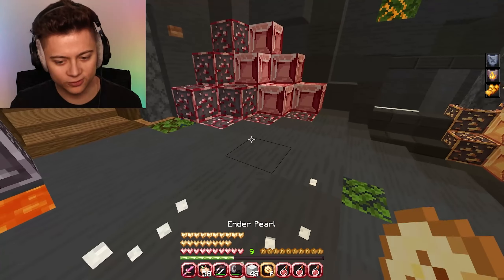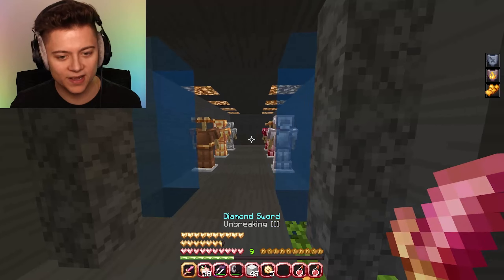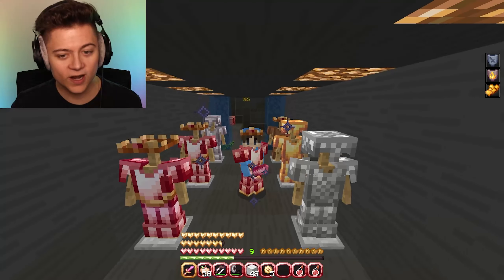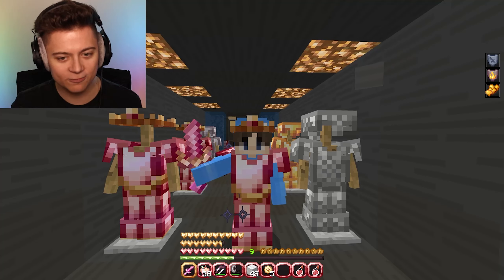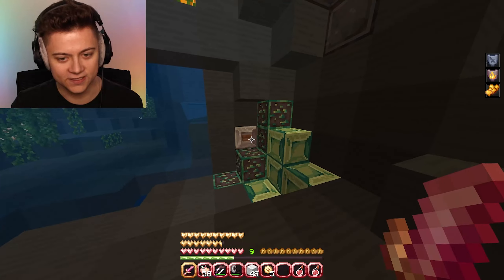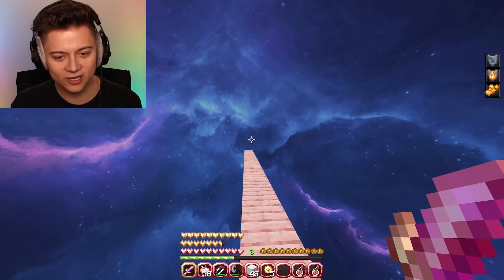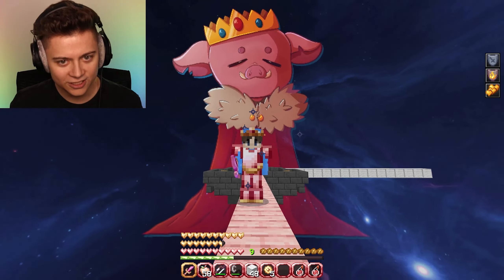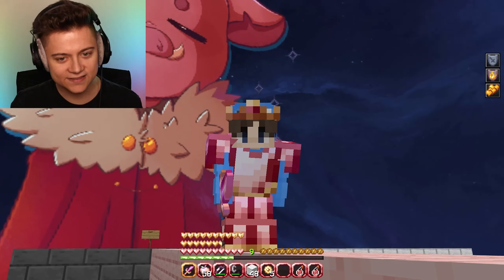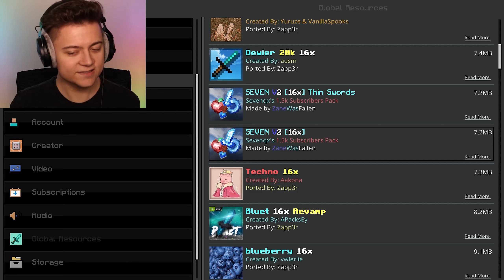Block break animation, pretty crazy. We also got the ender pearl, the instant health - not bad. And the rest of the armor sets. I really just like the crown on this one though, that is going to be one of my favorite parts of this pack. This background over here actually has a fan-made art of Technoblade, the greatest PvPer of all time. It's actually pretty cool in this galaxy background.